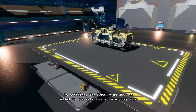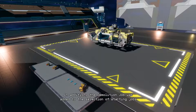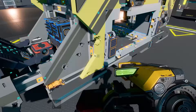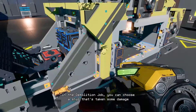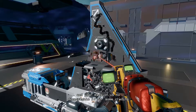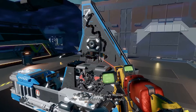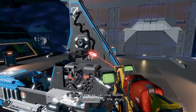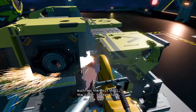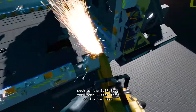In addition, a demolition job was added to the selection of starting jobs where new players can collect money for their first ship. In the demolition job, you can choose a ship that's taking some damage and your mission is to disassemble it for some credits. You can use various tools for disassembling the ship, such as the bolt tool, the laser cutter tool or the saw tool.